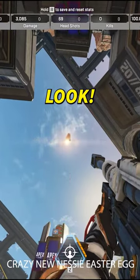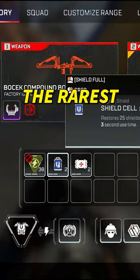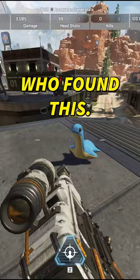Look — no way, look! It's the Nessie, the blue Nessie, the rarest Nessie in the game. Let me explain how you can do this. Credit to who found this, or at least who made the video explaining how to do it, is on screen.